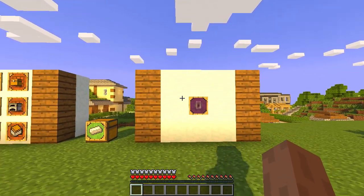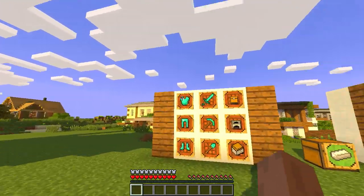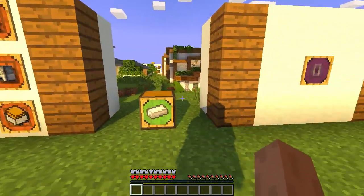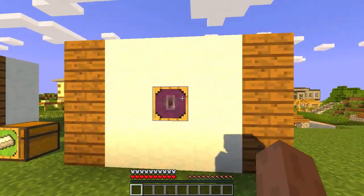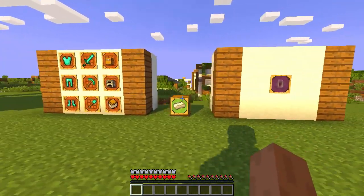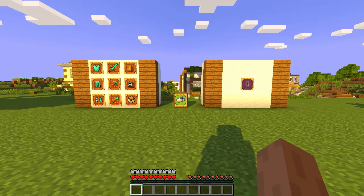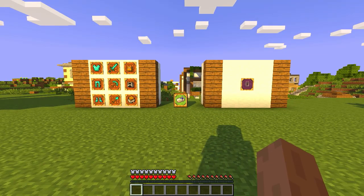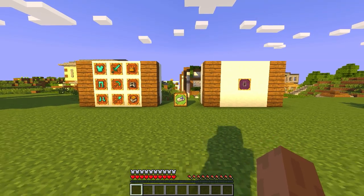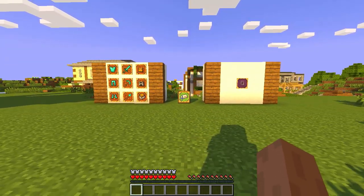So that is the mod — a very nice mod. You can craft stuff quickly, remove and put stuff in chests quickly, and you've got a little trash can to get rid of extra blocks you don't need. The link to this mod will be in the description. Let me know what you think in the comments, and I'll see you again in another mod review.